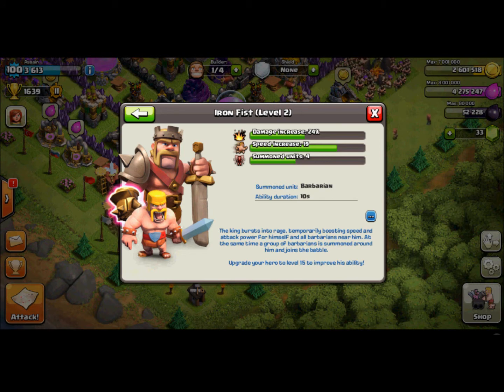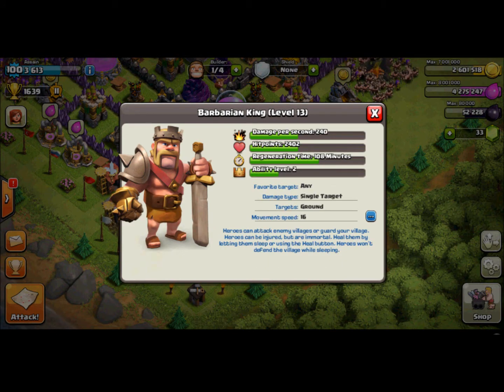Currently my Barbarian King is level 13, so this means that the ability level is going to be level 2. It starts at level 5 — Barbarian King level 5 — and goes up by 1 after each 5 upgrades.